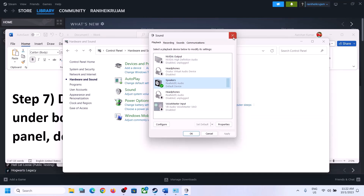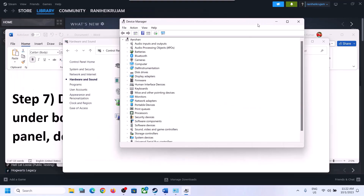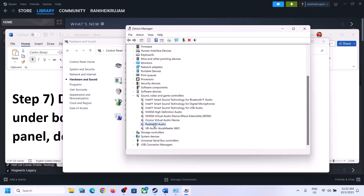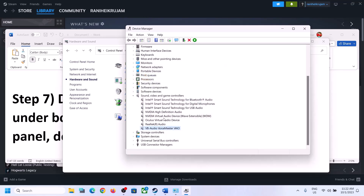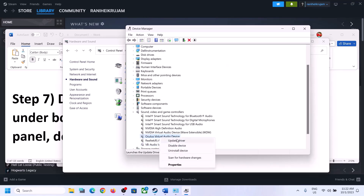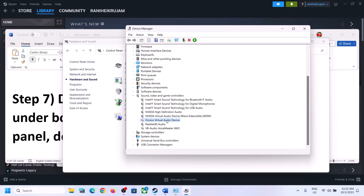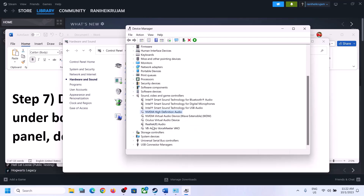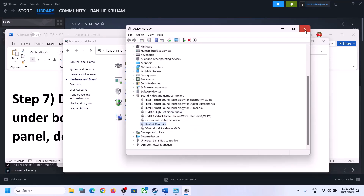Do the same in Device Manager. Right-click on the Start menu and click on Device Manager. Expand Sound, Video and Game Controllers. Make sure only the audio device you are using is enabled — in my case it's Realtek. Right-click on devices you're not using, such as VoiceMeeter, Oculus, or NVIDIA audio, and disable them. Only enable the speaker you are actually using, then launch the game and check.